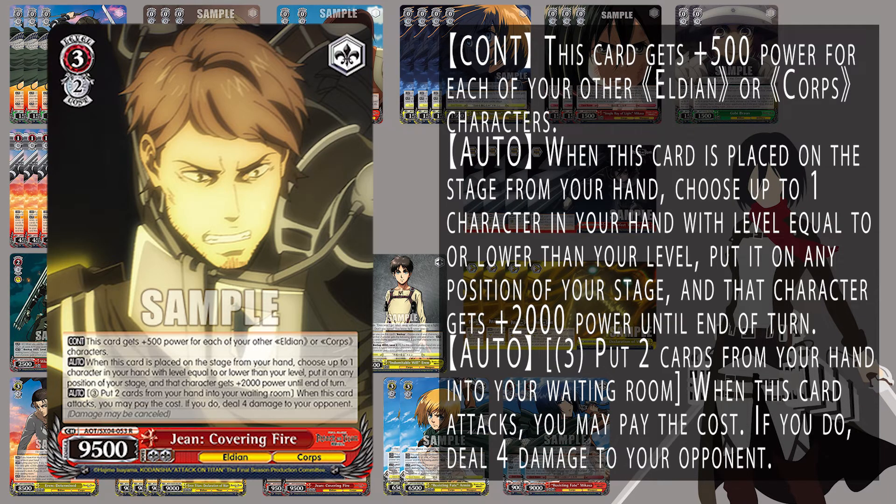We also run the Gene Covering Fire — 500 for every other character, so up to 11.5k. On play, bring another character from hand onto stage and give it 2k power, which can power up something else like the Erend Titan if we're bringing that on field. It also cheapens that a little bit if we're running low on stock, which can be an issue given our pretty decent-sized mid-game. This also has a climax-less option: pay 3, ditch 2 to burn 4 — so if you're having issues getting the climax into hand, you have this as an alternative burn 4.